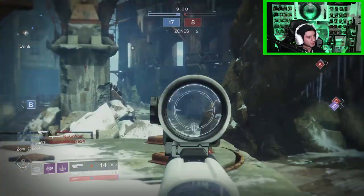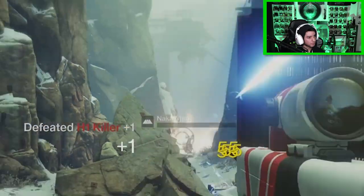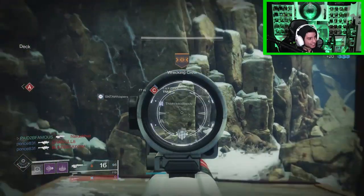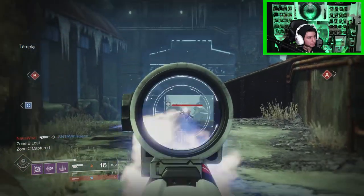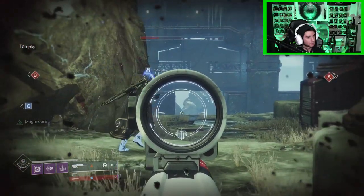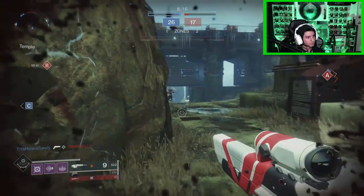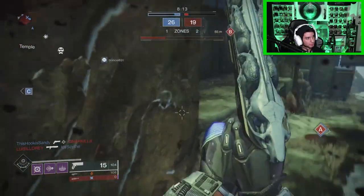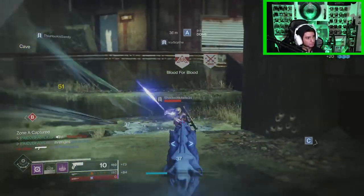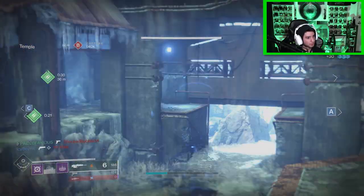Somebody around here. Why is nobody using this scout rifle? Zone B lost, Zone C captured. Your enemy has a power advantage. Are you really trying to hand cannon me, bro? Zone A captured — zone advantage is yours. Oh, go invis! I'm invis, I'm an invis little — all right, that guy got got.